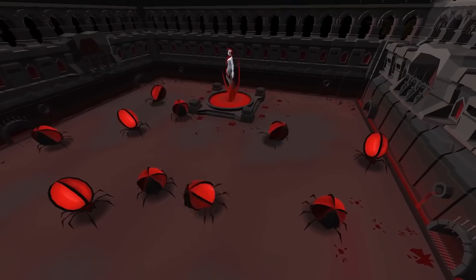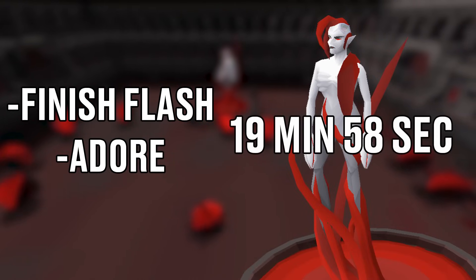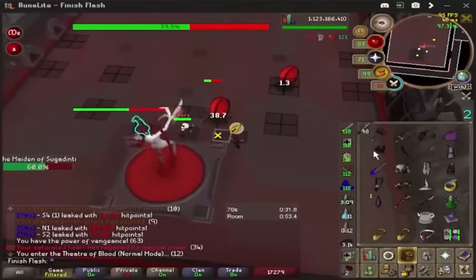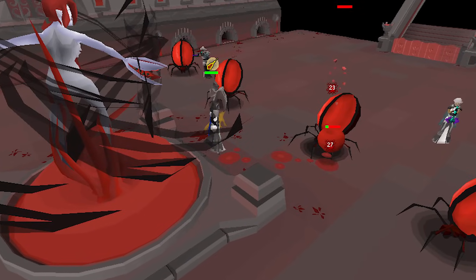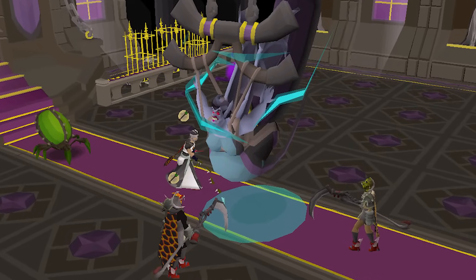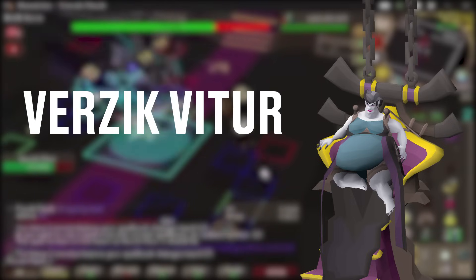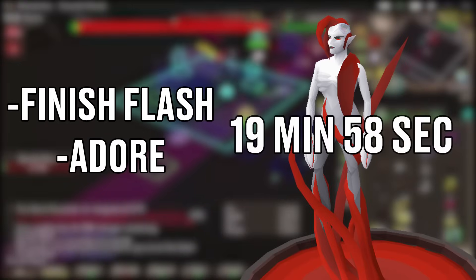Number 3. We already saw the Tombs of Amascut run and the Chambers of Xeric run, and now it's time to showcase an absolute banger Theatre of Blood run to end off the three raids. This time it's 2-man with Finnish Flash and Adore as the two epic speedrunners, and their final time was 19:58 — the first time anyone has ever managed to beat 2-man Theatre of Blood in under 20 minutes. The run itself is clean — that's all there really is to say. These players know the ins and outs of every room and every corner and how to take advantage of every single game mechanic. My personal favorite part is them absolutely tanking the Sotetseg maze by using game stalls and Phoenix Necklaces to avoid damage and brute-force through it. It also helps that during Verzik they have some absolutely crazy DPS, and when it all came down to it they got the hits they were looking for, giving them the final time of 19 minutes 58 seconds.